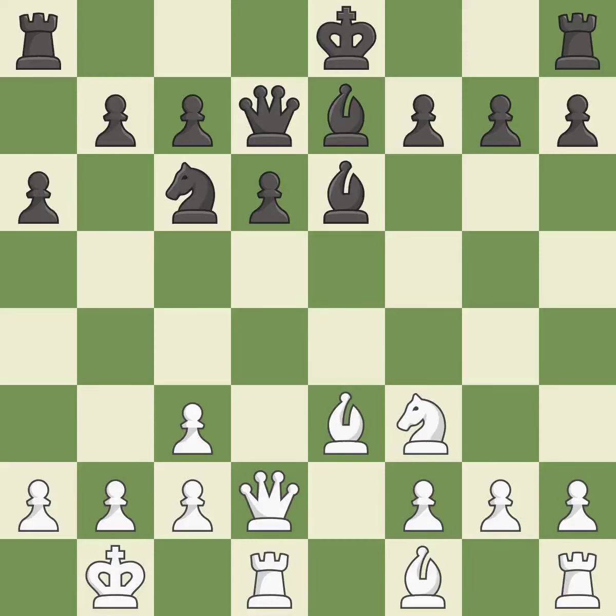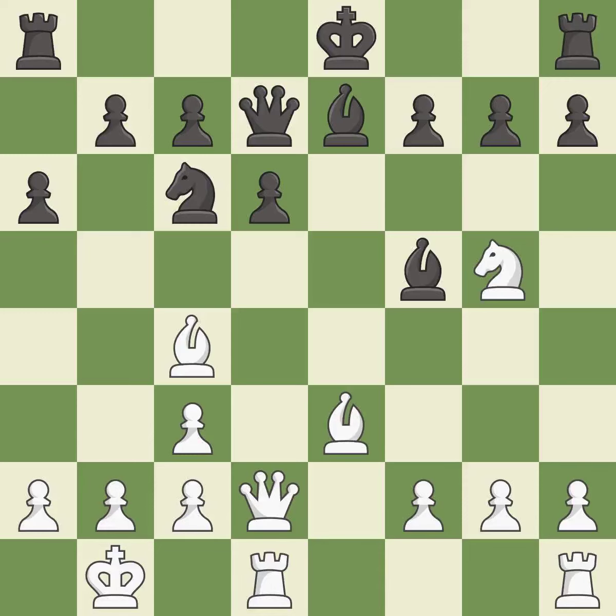It is the last book move. This ignores an opportunity to connect rooks — it is an inaccuracy. This is the strongest option; it is best. This misses a better way to connect rooks — it is an inaccuracy. The opposing knight is kicked by a pawn and must now move or be captured — it is good. This moves the knight to safety — it is excellent.